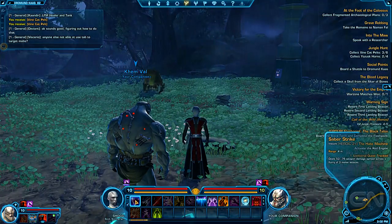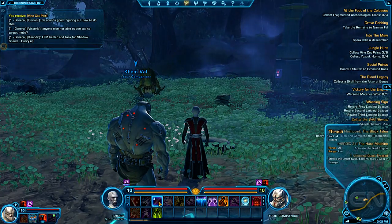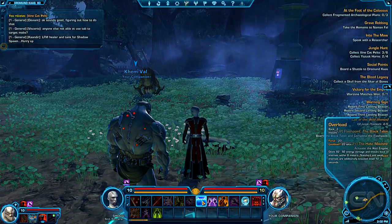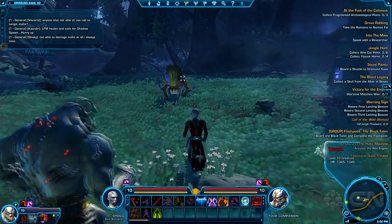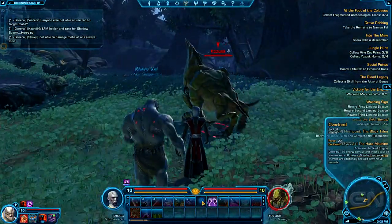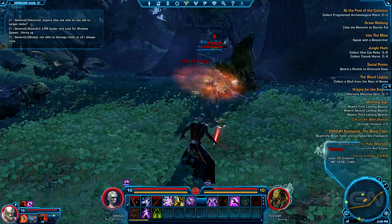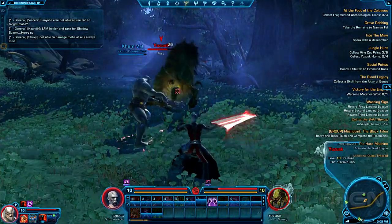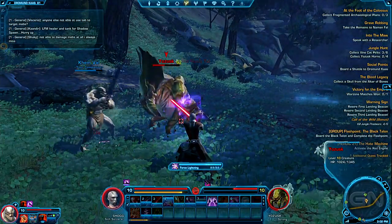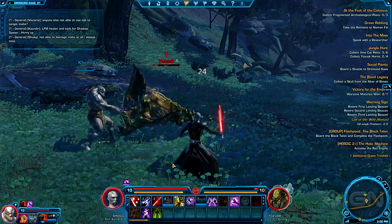I have basically a saber strike, a shock spell, thrash that does two weapon hits, and various other electricity spells, including overload, which is nice for entering a group. This is just a single target, but if I use overload it should do knockback — that's good for running into a group of enemies, since I only wear light armor.